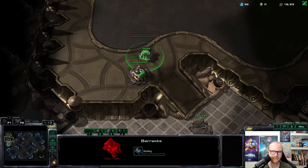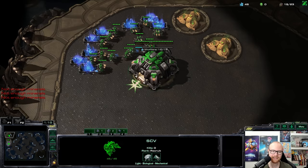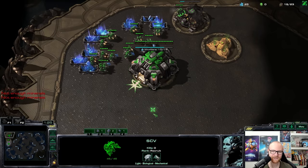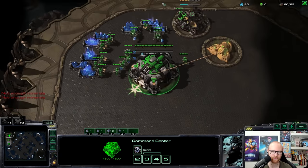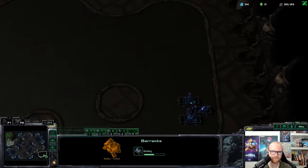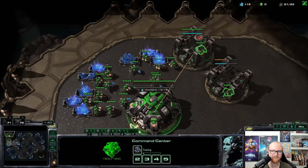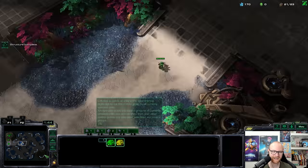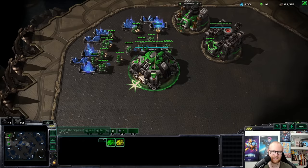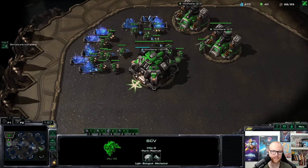I'll make the barracks here — with CC first I don't want zerglings running into my base, so I need to wall this off just in time. The SCV scout should look roughly normal, maybe one or two seconds later than a standard barracks scout. The scariest thing you can actually face with CC first is a 12 pool — that's probably the hardest build-order counter there is. Besides that you can defend anything.